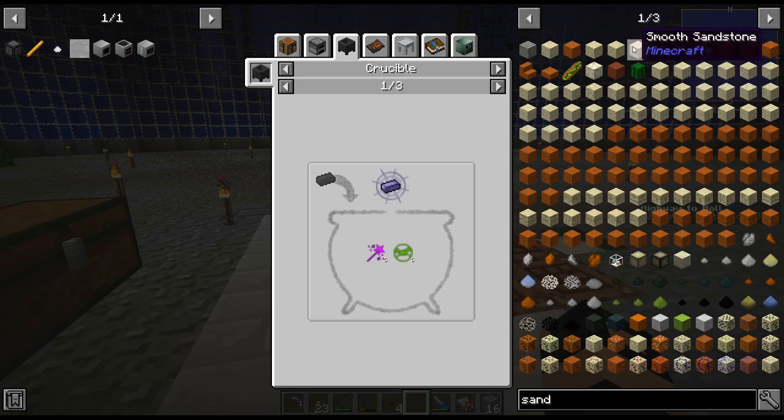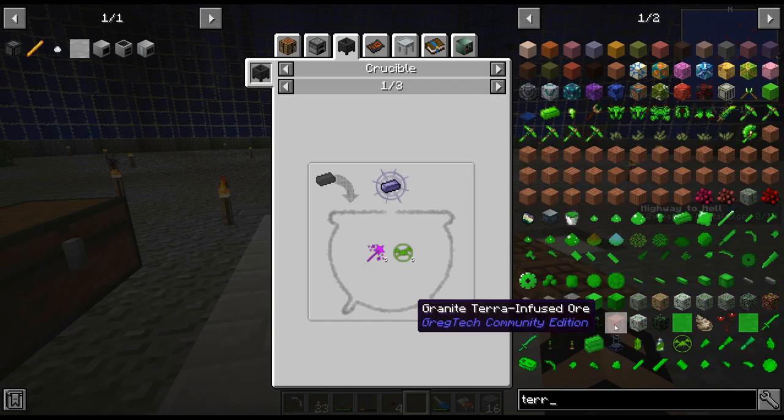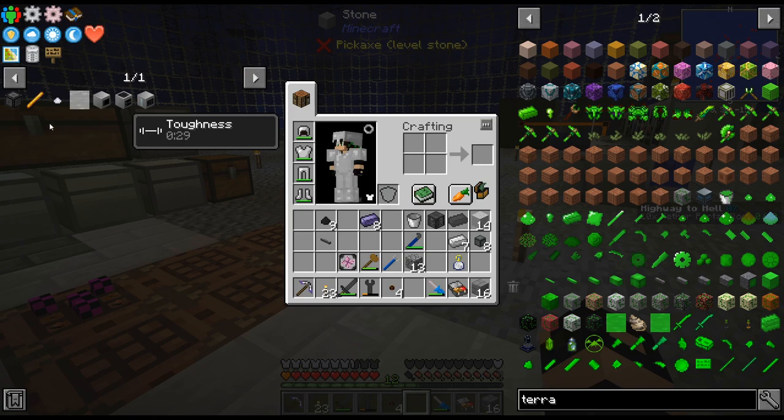I forget what it was — what did I throw in there? For Cantio, there was something really easy — was it sandstone or something like that? Oh man, I forgot what it was. I'm going to have to go back and look at the episodes, because there was an easy way to get it. Anyway, so we're going to have to get thaumium.